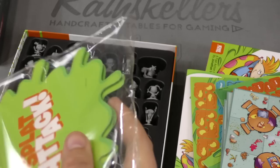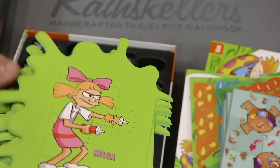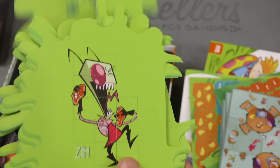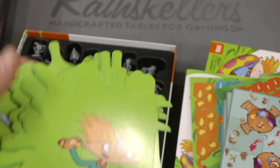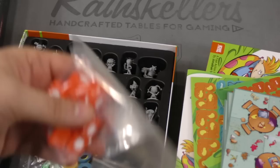Then we have the different characters in the game. These are really thin. You can be Arnold, Gerard — oh, this is where the Splat stuff goes. Helga, Phoebe, Dib, Gaz, Gur, Zim, Angelica, Chucky, Susie, Tommy, Patrick, Sandy, SpongeBob, and Squidward. All the main characters of the game.